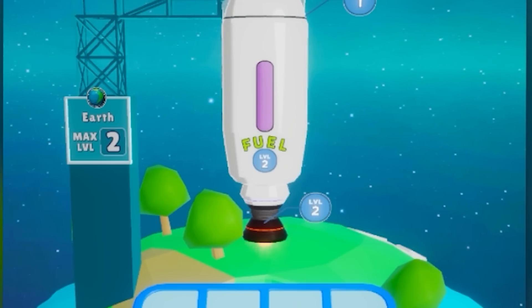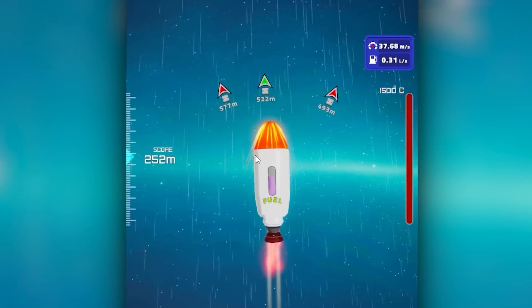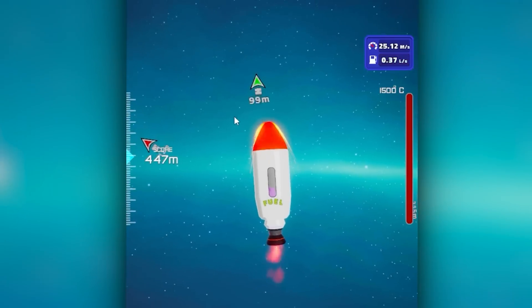Now we have extra fuel to go further. We can also just buy more random assorted parts. We got two nose cones there, so if we have a level 2 nose cone, we can slap it up top. That's presumably going to help us go a little bit further for even more money, for even more upgrades, and you get the idea.